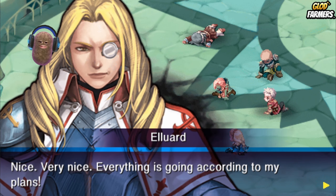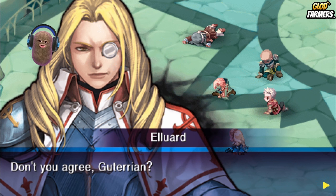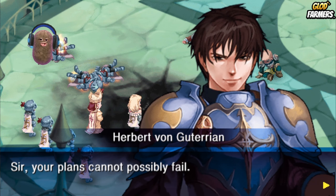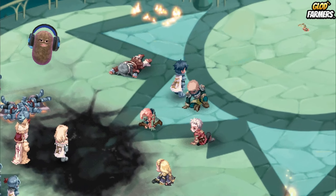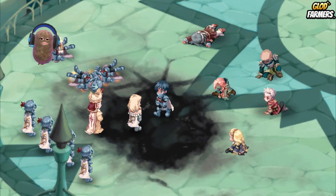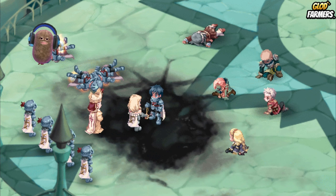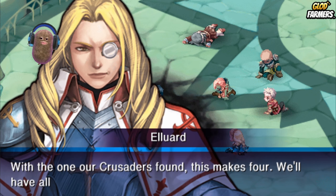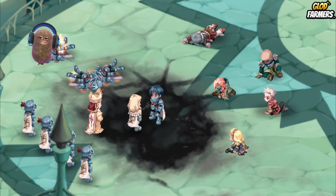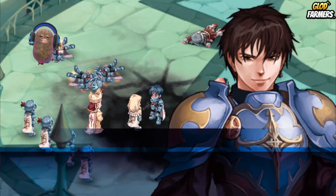Very nice, everything's going according to my plans. Even I couldn't have imagined that everything would have worked so perfectly. Don't you agree, Gutterian? Sir, your plans cannot possibly fail. They got the Wicked Stone — we wanted the Wicked Stone! General Eloiard reporting the retrieval of the Wicked Stone. Combined with the one our crusaders found, this makes four — we'll have all six in no time.